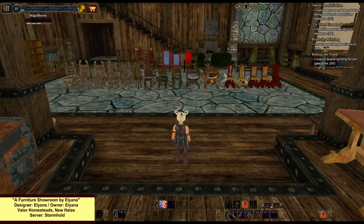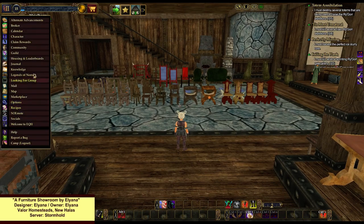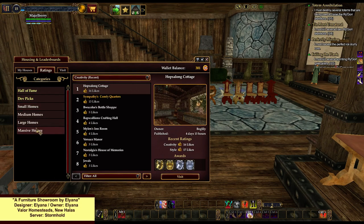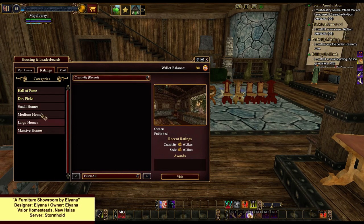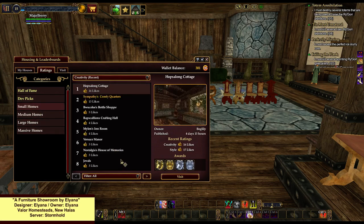So while I'm showing you her display house — oh, it's on the leaderboard too. Let's find it on the leaderboard. She does have it published, and it will be in small homes because just about everything is... This is funny, look: massive homes — none; large homes — none; medium homes — just a few; small homes — lots of pages of these.